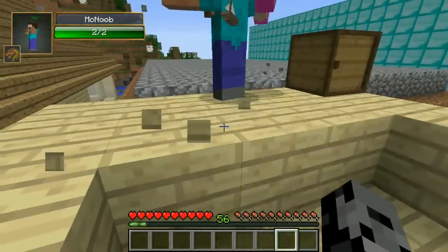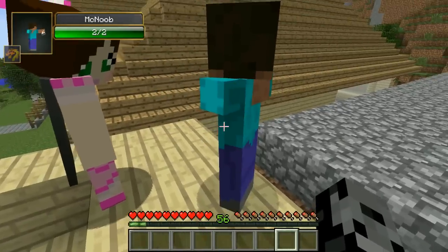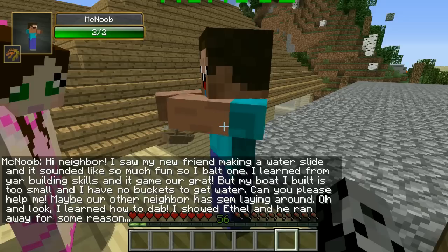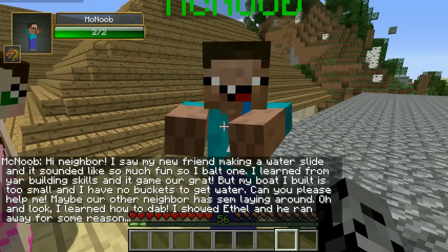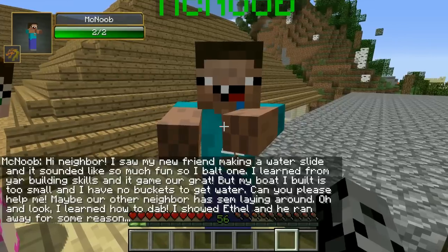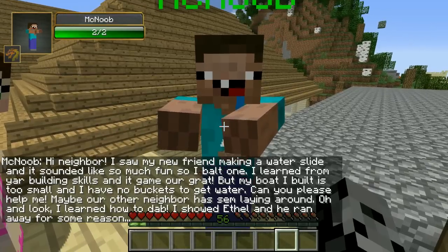Alright, Jen, look at this nice contraption here. What is up my friend? Wait - did he just dab? He has a little sailboat in his hand! He dabbed! What's up dude? Hi neighbor - I saw my new friend making a water slide and it sounded like so much fun, so I built one. I learned from your building skills. But my boat is too small and I have no buckets to get water - can you please help me? Also, I learned how to dab!